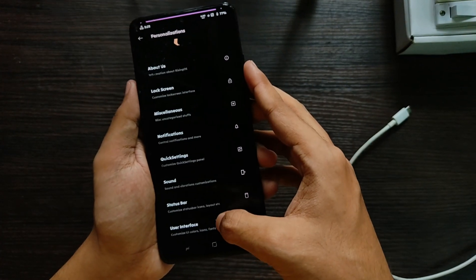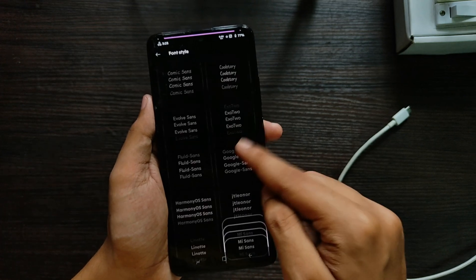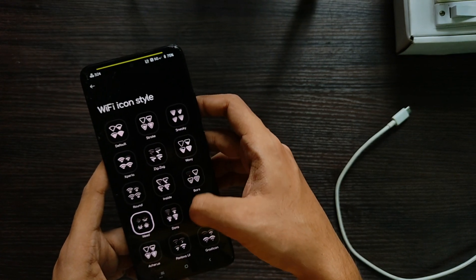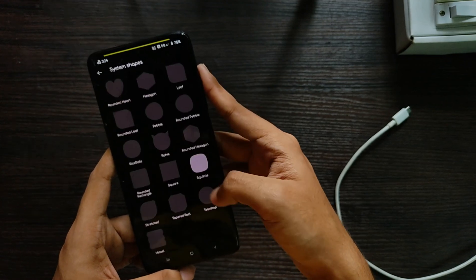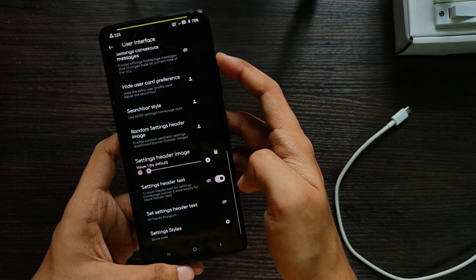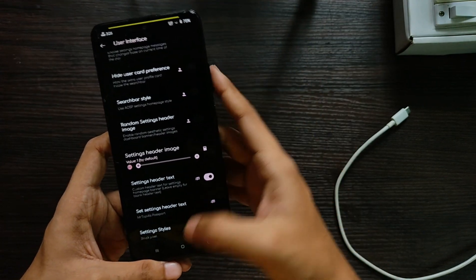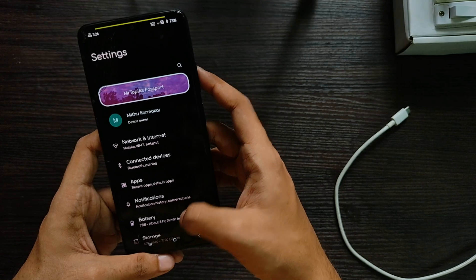The UI settings tab offers the most customizations — you can change the font style, system icon pack, nav bar styles, signal and Wi-Fi icon packs, app icon shape, and settings style. There are even more customizations outside the Personalizations tab, but that covers the main personalizations section.